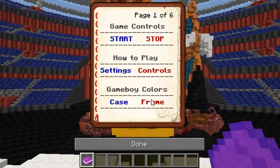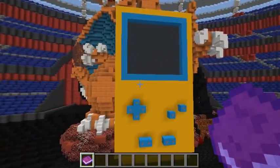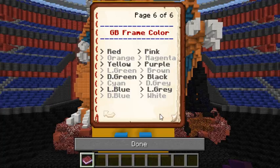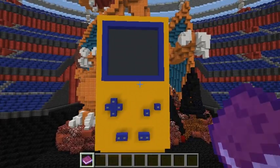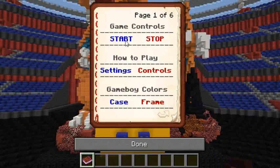As a kid, my first Game Boy that was like this — let's see, that's the case color, frame color, light blue — yeah mine was sort of like that. Case and frame color dark blue, yeah it was more like this. It was a special Pikachu Game Boy that I had. Let's actually get into the game here.